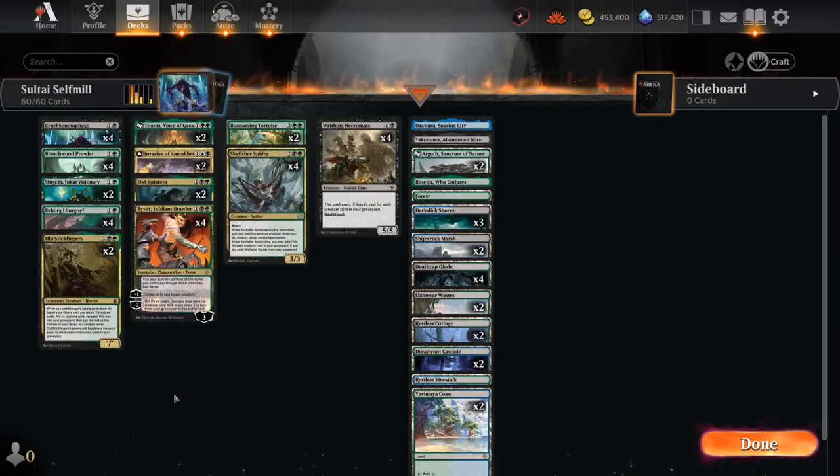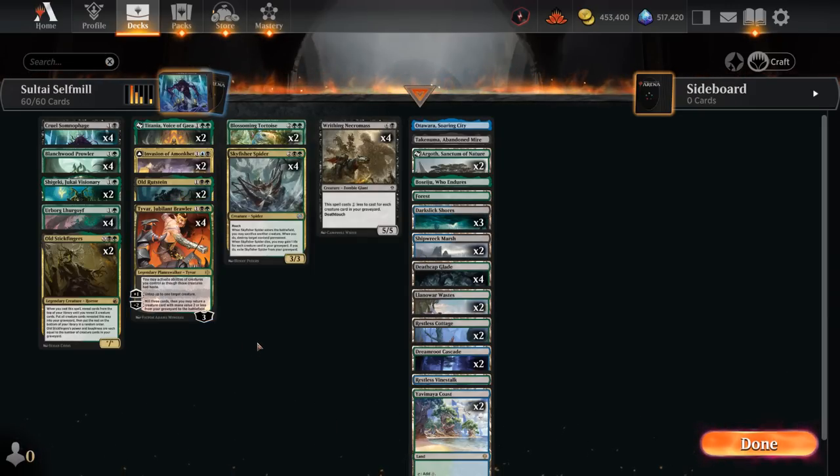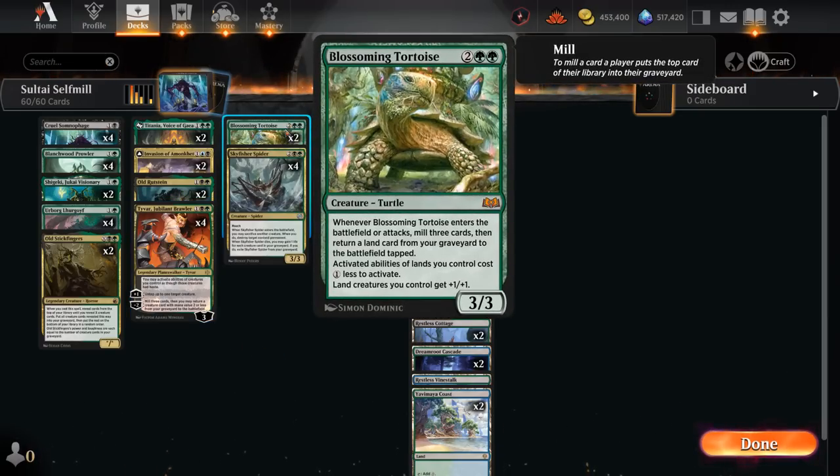So we've got ten of these win conditions for potentially just two mana that can become incredibly large, easily getting above ten power and toughness. That's our game plan. We also have four copies of Tyvar to potentially get them back from the graveyard, in addition to milling three cards with a minus-two ability, and a plus-one can give them pseudo-vigilance.